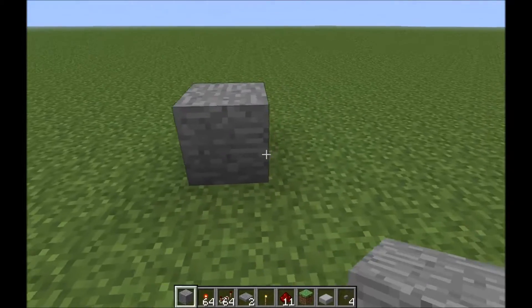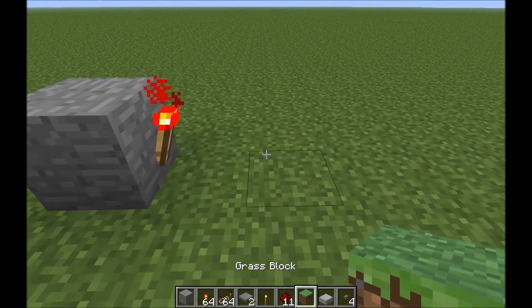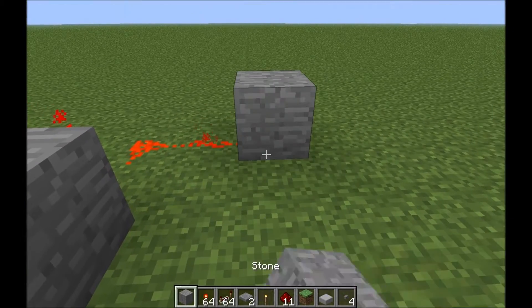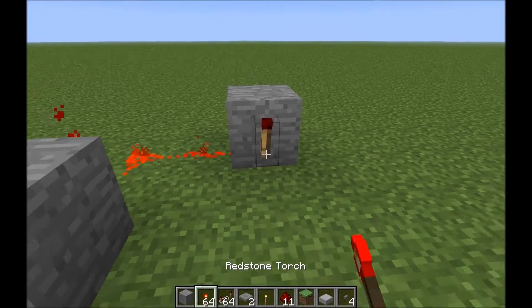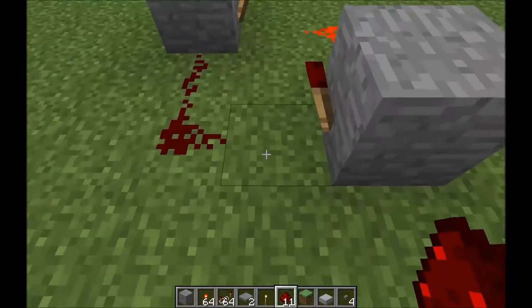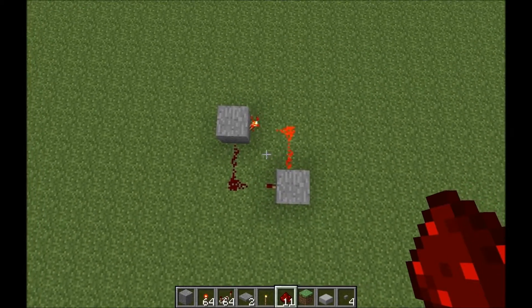First things first, put down a block, put on that block a redstone torch. Place two pieces of redstone right there. Place another block, another redstone torch. Get yourself a little yin and yang kind of situation going on right there.